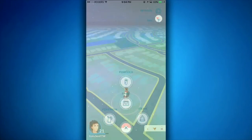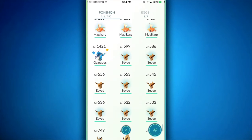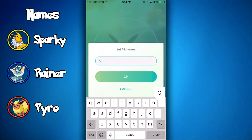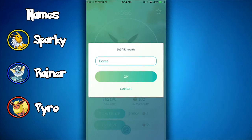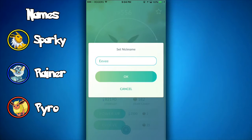Once you're in your game, go into your Pokemon and find your Eevees. Once you have found one of your Eevees, if you want a Jolteon, you need to name your Pokemon Sparky. If you want a Vaporeon, you've got to name it Rainer. And for Flareon, you want to name it Pyro.